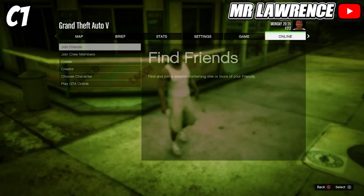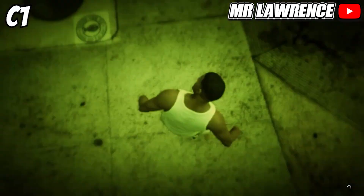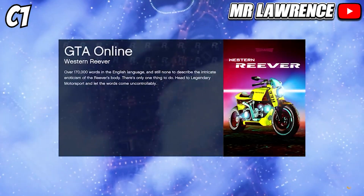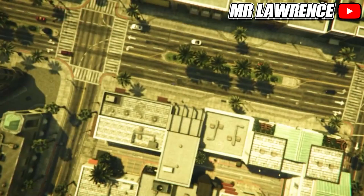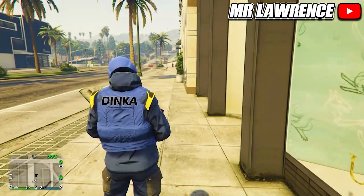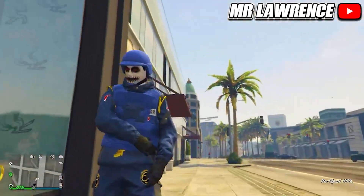When you are in story mode, start an invite-only session. When you are back in online, you should have the colored bulletproof helmet that you wanted.